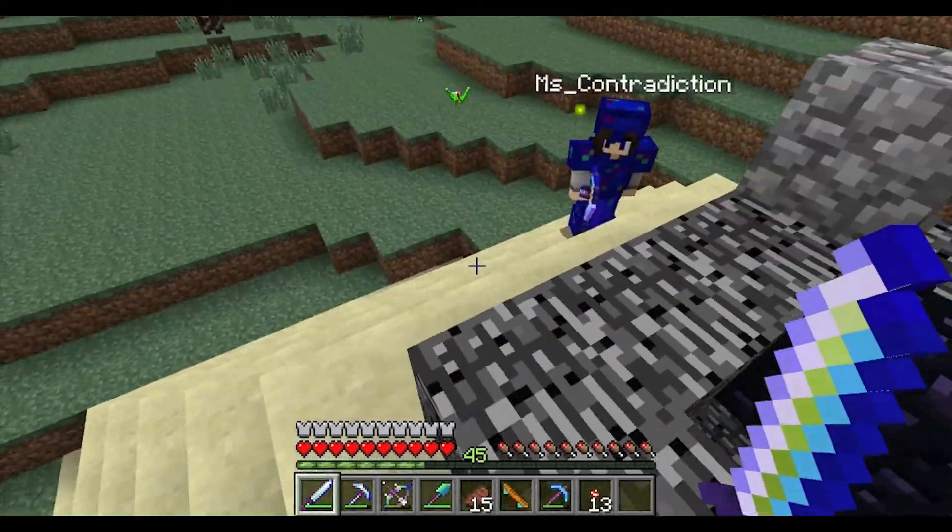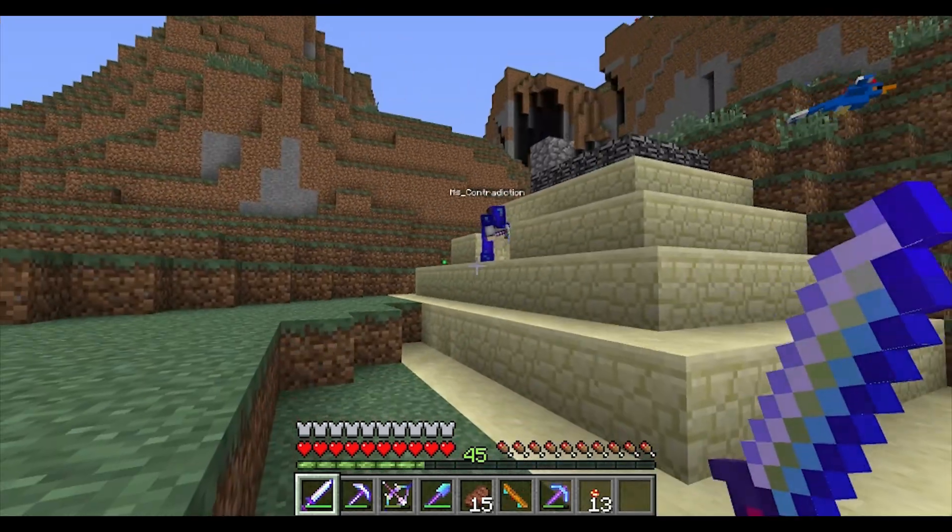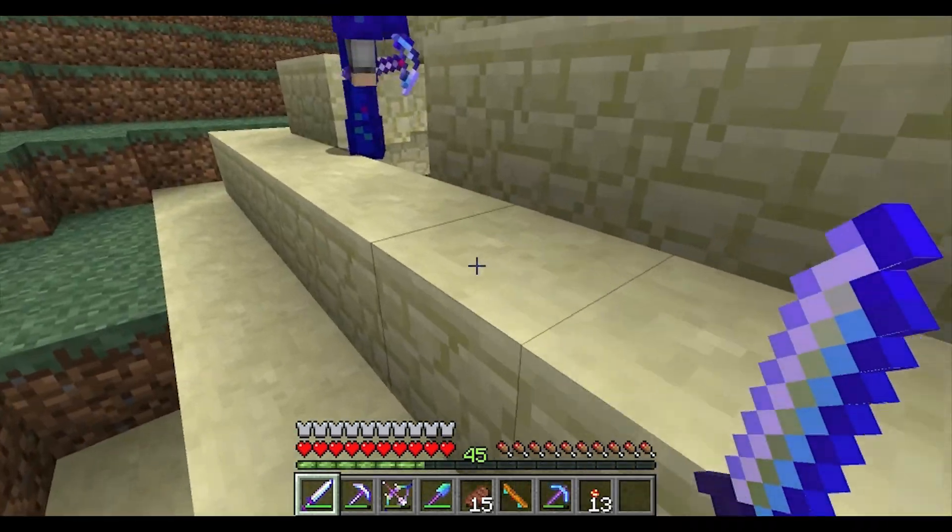Hey guys, we're at one of the Baskulus Pyramids. This is what they look like from a distance. You just find them randomly. They're the only things with sandstone around.